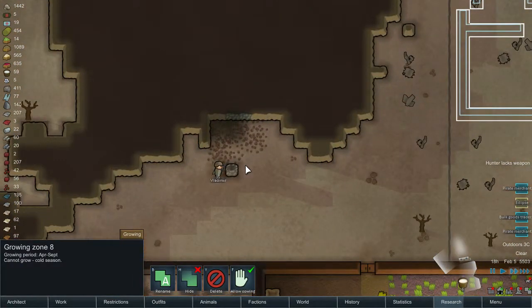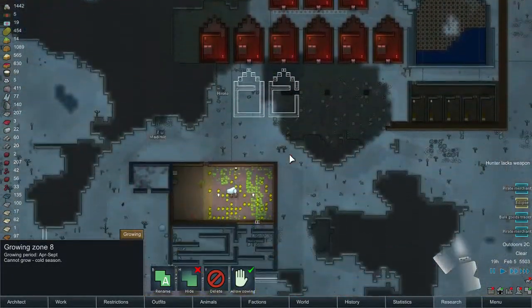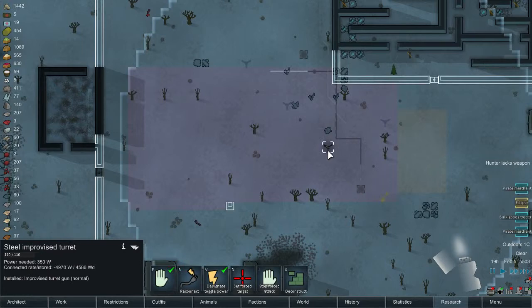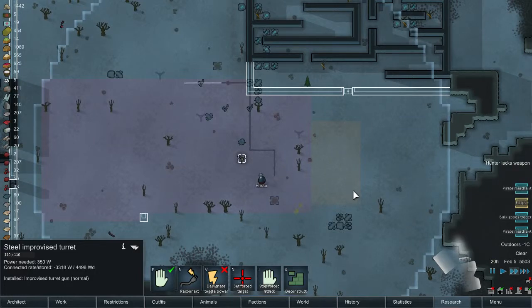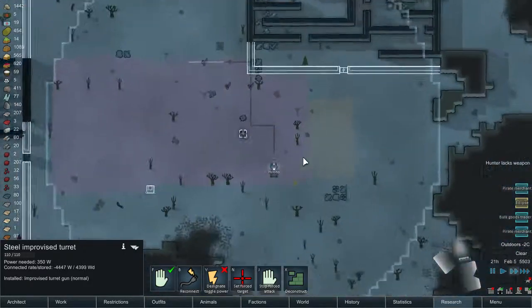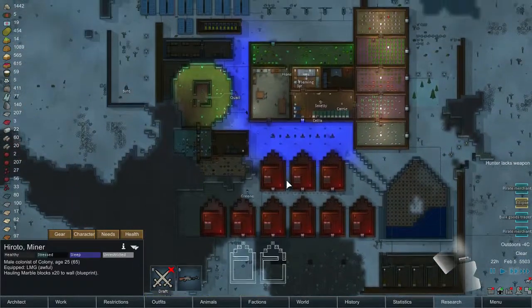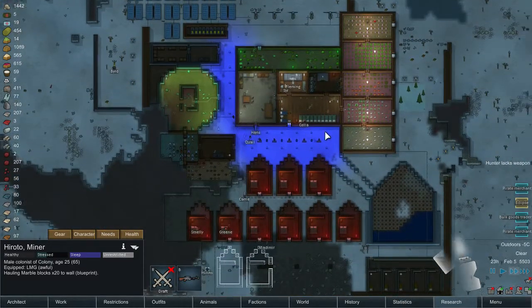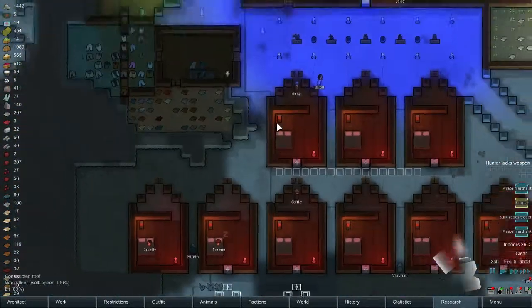Vlad is mining. And that's kind of it. So Hiroto right now is constructing the turrets — this is working, so I need to toggle that off for now. Hiroto, I need you to prioritize working on this wall. I think I'm gonna cancel this — I don't want to waste wood. I want to use wood only on the houses for now.